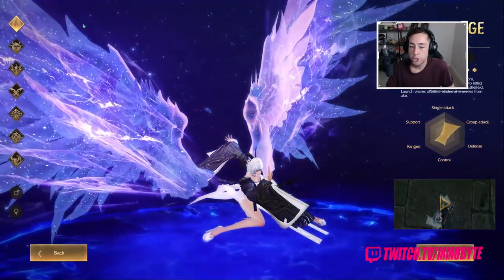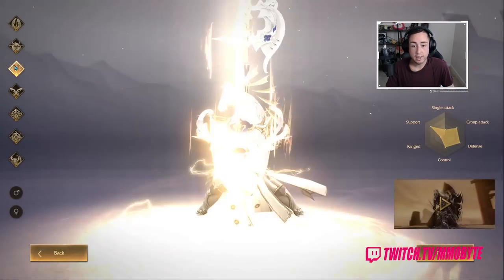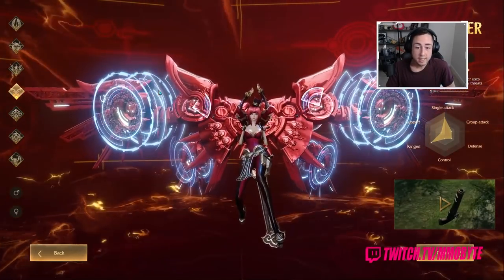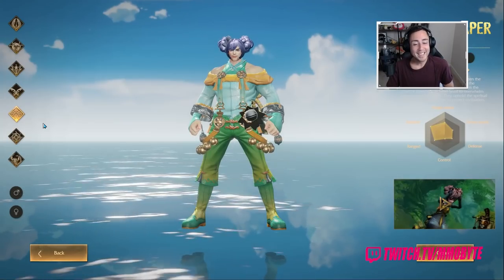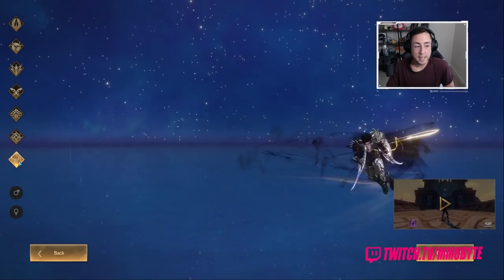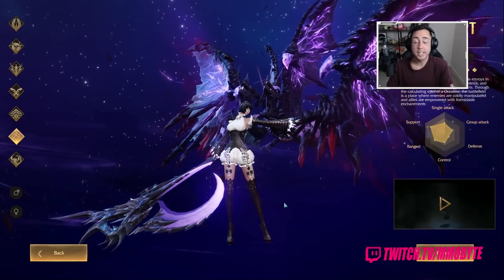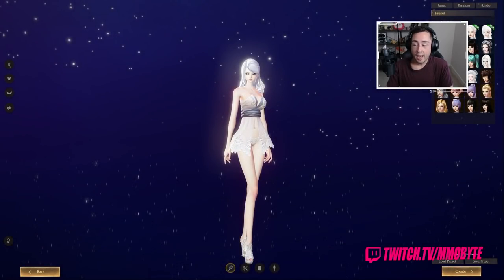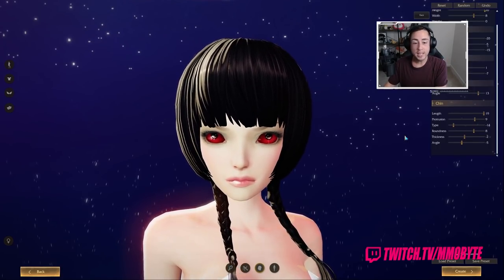We have the Sword Mage, then we have the Blademaster, then we have the Vanguard, then we have the Gunslinger, we have the Spirit Shaper, and then we have the Occultist, and we have the Assassin. I am going to go Occultist here because I feel an obligation to. I love Mage classes, and I get to use a giant stick with a curved blade at the top of it. Like, how does that not sound like a good time? This right here is the stuff of nightmares, and I'm sorry for making you guys experience this with me.